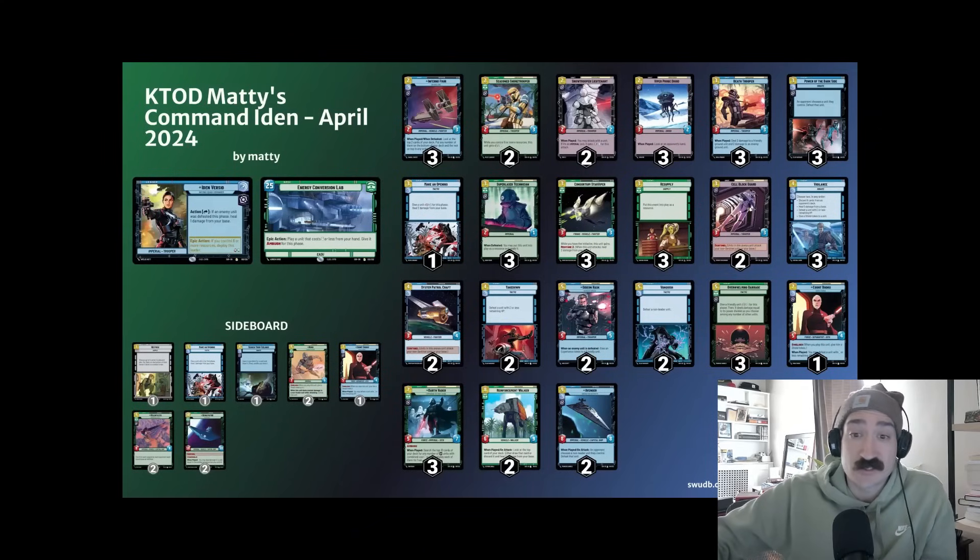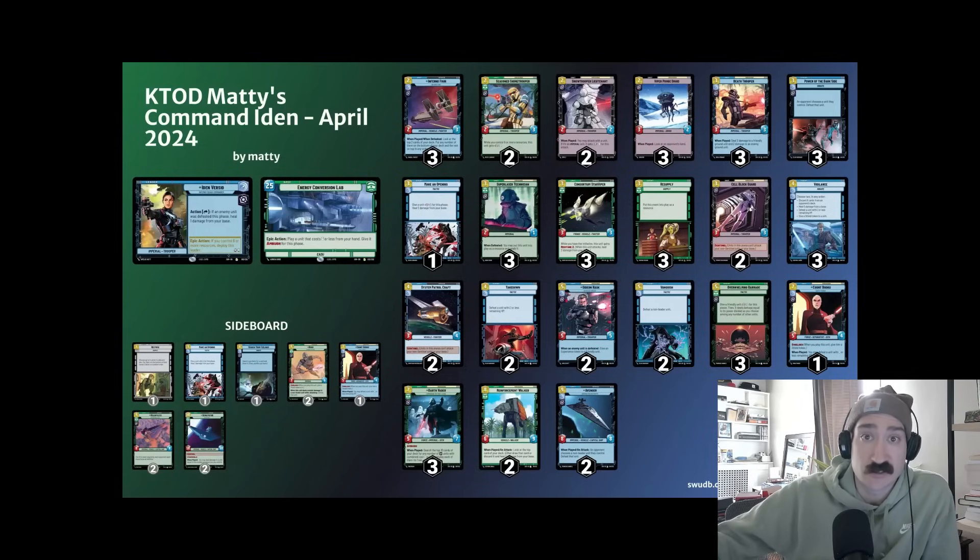Here is the Command Iden update. I've been high on Iden pretty much since I started playing the game for her ability to consistently heal throughout the game, flip, get a good burst of healing, couple her with Overwhelming Barrage, and then shut the door on your opponent. Villainy Command and Villainy Vigilance have, in my opinion, the strongest control cards in the game — Overwhelming Barrage, Power the Dark Side, Darth Vader. Couple that with ramp and ECLing something like a Gideon and this deck has the tools to fight aggro and ramp over mid-range.